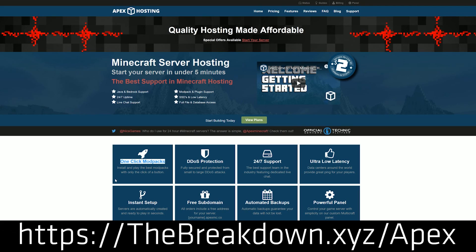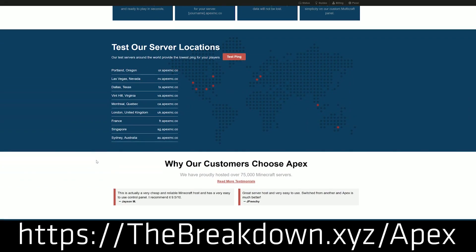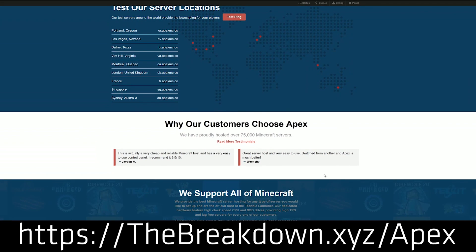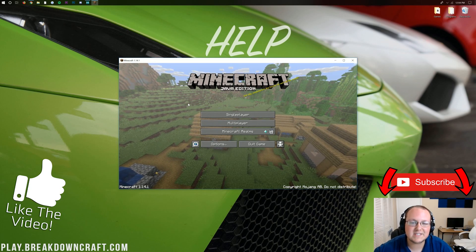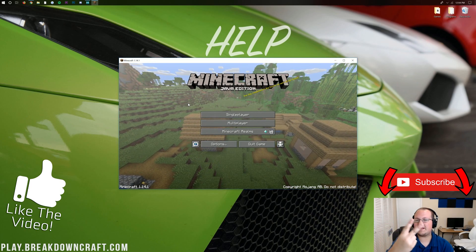We love Apex so much that our own network server, play.breakdowncraft.com, is actually hosted on them. You can check out Apex at the first link below — the breakdown.xyz/apex. I'm going to go ahead and play some 1.14.1, and I will see you guys in the next video. My name is Nick and I'm out — peace.